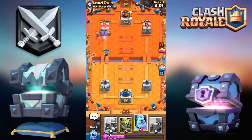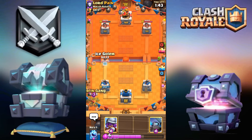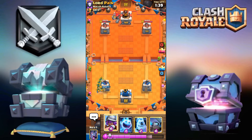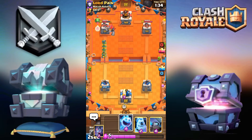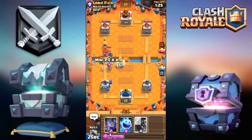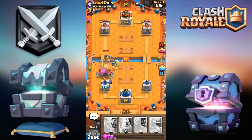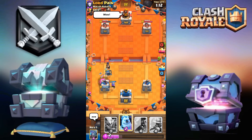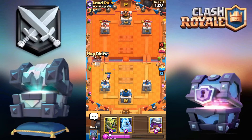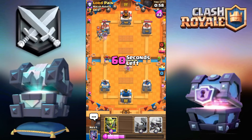Going for the hog — not the goblin giant because he might have barbarians. Hog shot — and the mini pekka is dead. Whenever he goes for the golem I just keep the pressure up. Going for hog and ice golem. Sitting back now because I don't have much elixir and my hog isn't in cycle. Bats to help take care of the golem, ice spirit as well. Beautifully played defense — I should be able to win this if I don't choke.